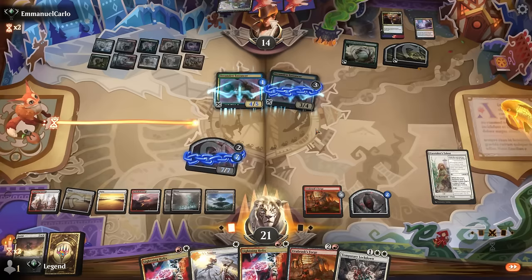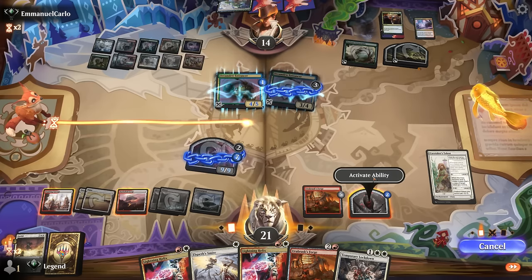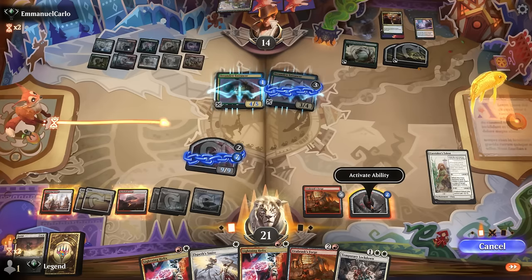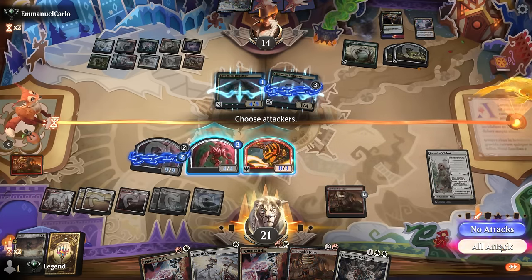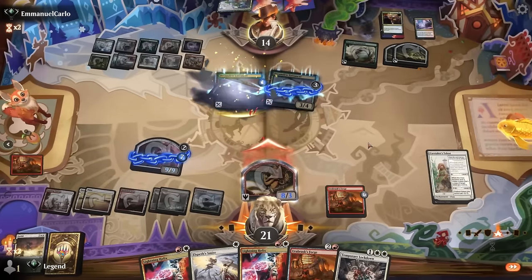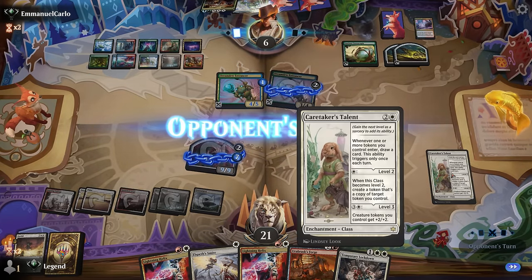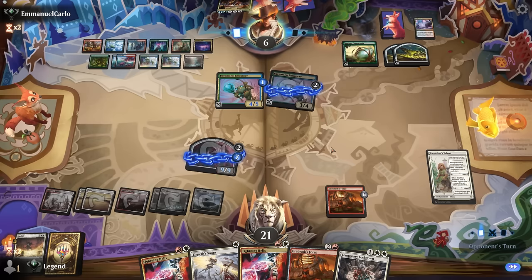Level up again, animate the incubator — still only a 4/4, but it pushes a little more damage through. Try to get them low to finish with double Helix. It would have been better if we could reverse the levels on Caretaker's Talent to be left with a large token. This Doppelgang is looking pretty threatening — they can make a bunch of Orobrask's Forges and a couple Cornucopias. Hopefully they don't gain too much life.